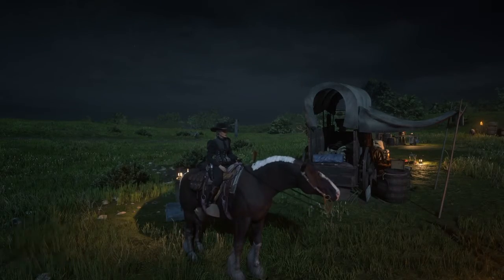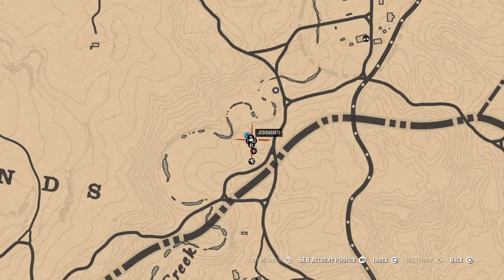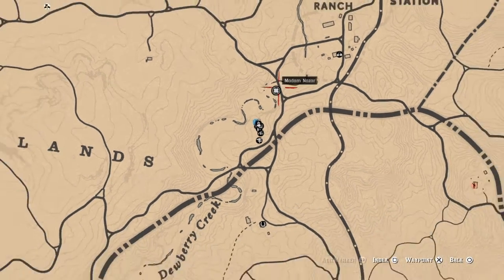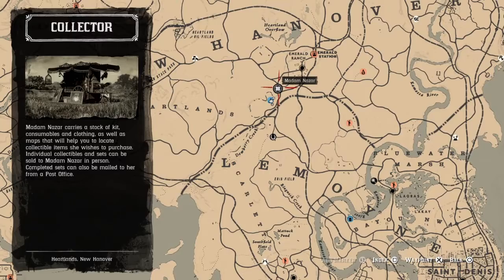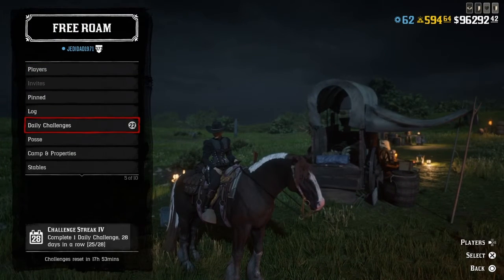Morning everybody — late Daily Challenge video today, I went to sleep and stayed asleep. Here's Madame Nizar's location: over here, a little southwest at Emerald Ranch, Emerald Station — fast travel of choice. And now let's take a look at the Dailys for today.